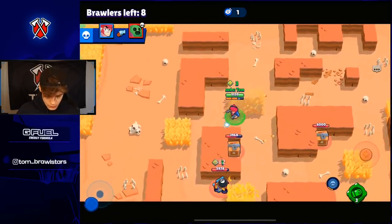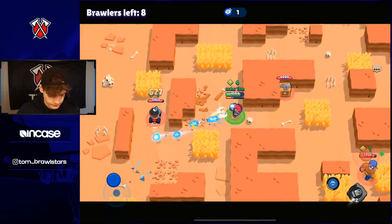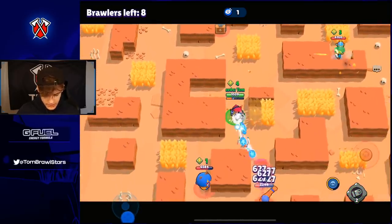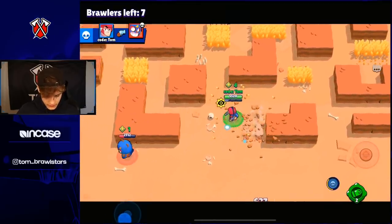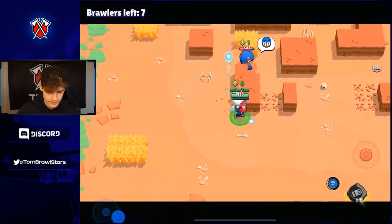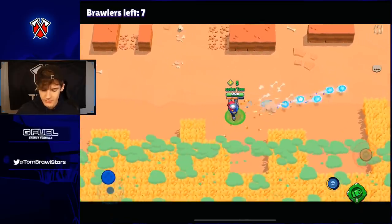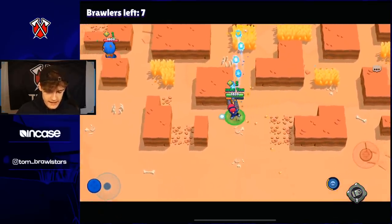The ability to shoot through a wall and do 3k damage to someone is pretty crazy. As you can see, it's not the easiest gadget to hit, so it doesn't need a huge nerf. Here we can see Primos getting their super off on each other which we hate to see. Yeah, this gadget is not that easy to hit so it doesn't need a huge nerf — maybe just a small damage nerf would be pretty good.